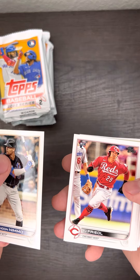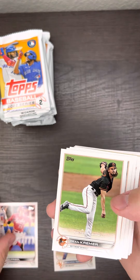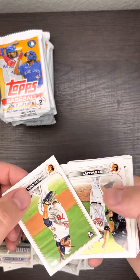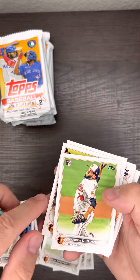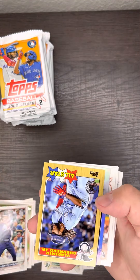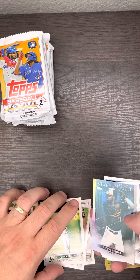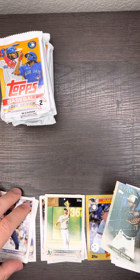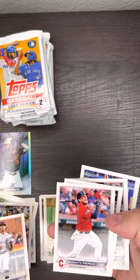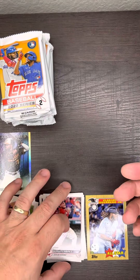Let's see if we get anything good. Here we go — getting some rookies, some base. Who is this? Vlad Guerrero insert. Cedric Mullens refractor rookie. Base, base, base, and base of Louis Patino.